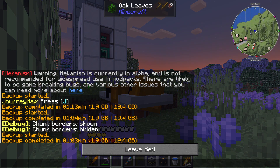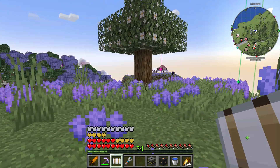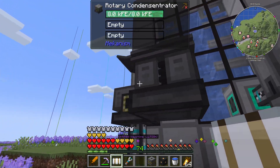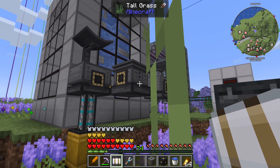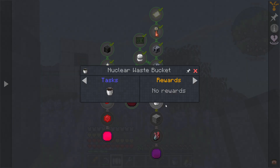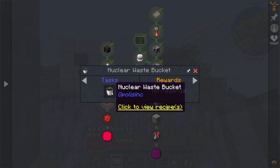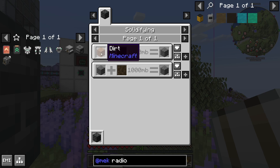Let's do this first and then we can get into mechanism generators. As alluded to in the last episode, we need to get a fission reactor so we can get nuclear waste, run it through the rotary condensinator to get liquid nuclear waste, so we can get one of the quests in the quest line. That's just this nuclear waste bucket.